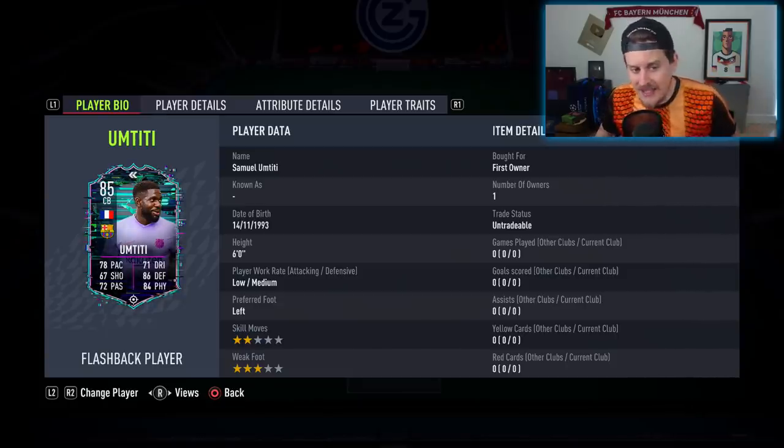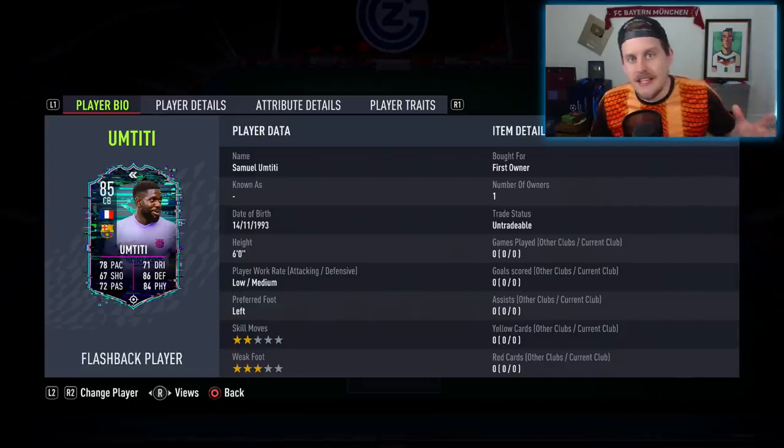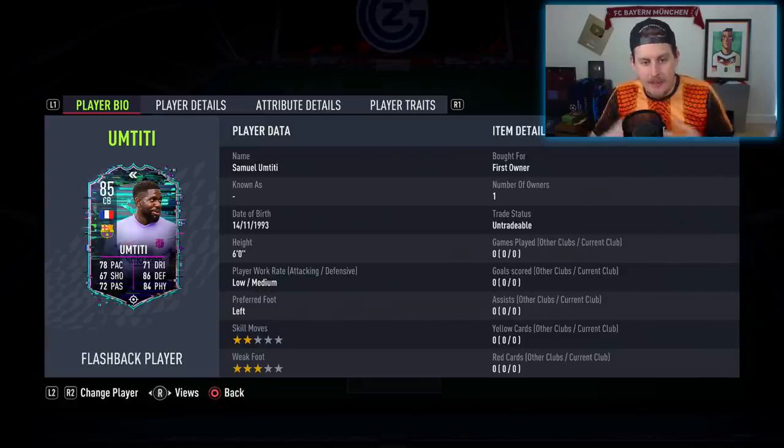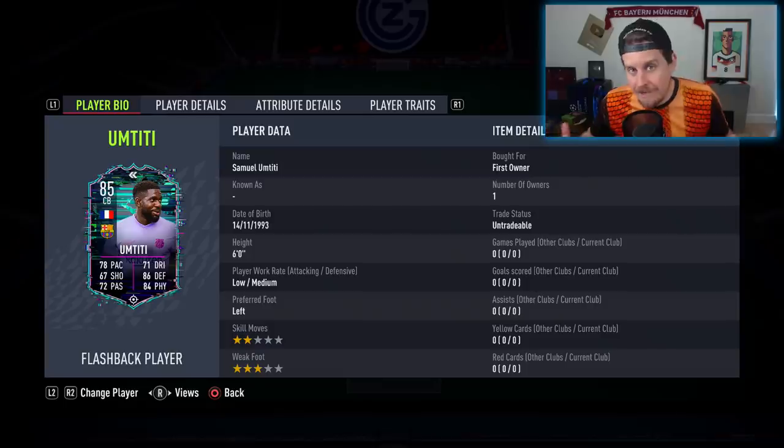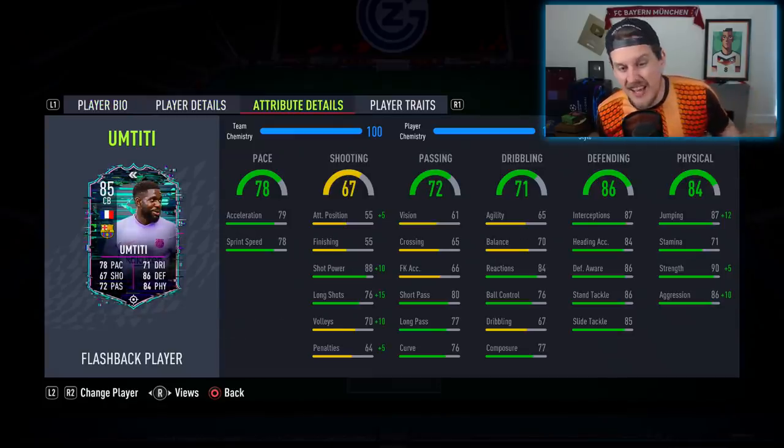He is the most balanced card in La Liga, coming in at a cheeky 2,000 coins. The most expensive option is Militao. If you can get Militao and Koundé for literally less than half the price of this entire SBC, some other La Liga cards lack a little bit in strength, defending, or defensive awareness — a stat a lot of people put emphasis on this year since pace isn't as crazy as in years prior. The 78 pace is massively upgraded compared to the base card.